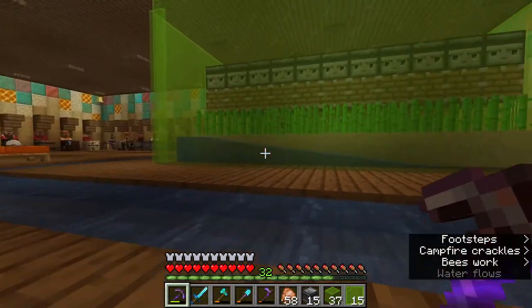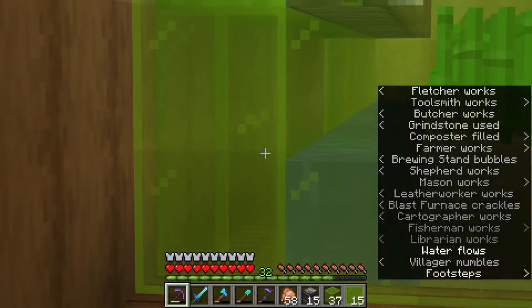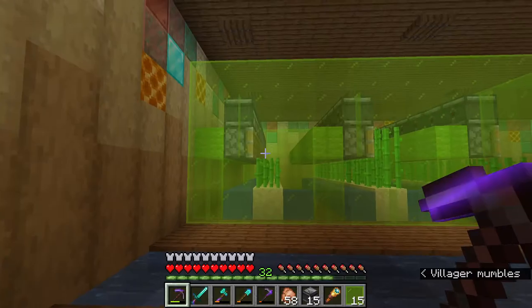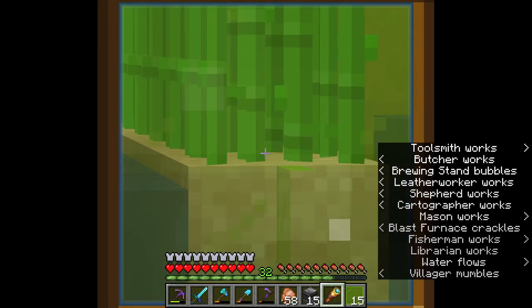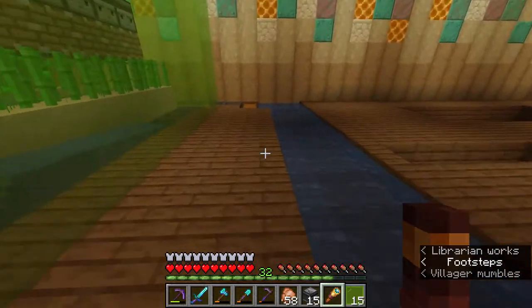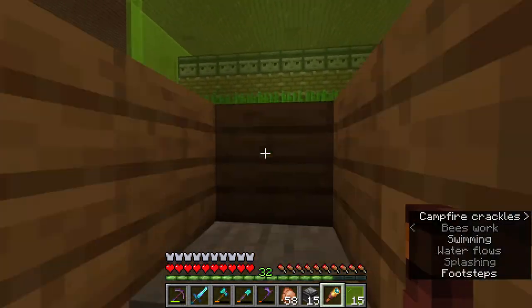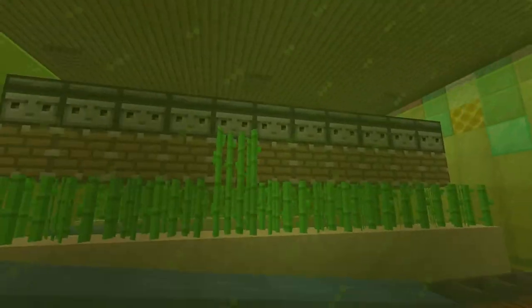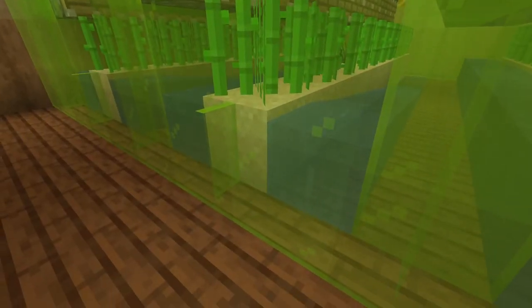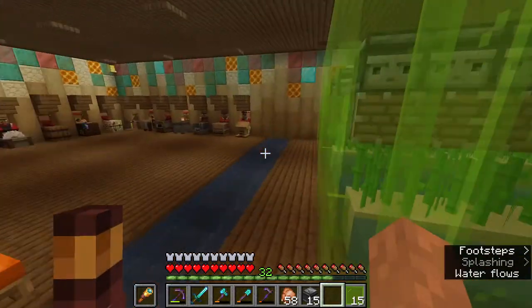The build is now done. We have all the sugarcane in place, water in this one so the sugarcane can grow. When the sugarcane is pushed by the pistons, it gets pushed into the water, goes through the hoppers, and ends up in these chests. There is some sugarcane already in here but that's just because I broke some while building. It works! We got it — it pushed them off. I don't even care about efficiency, it looks cool. It may not give me the most sugarcane but we got some, and I'm not too fussed.